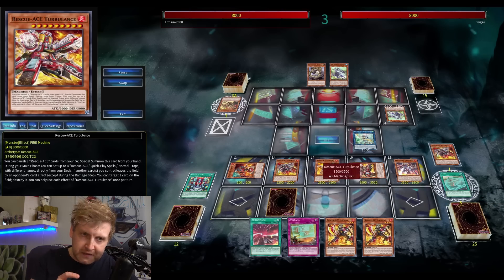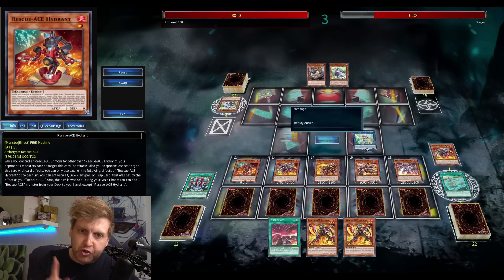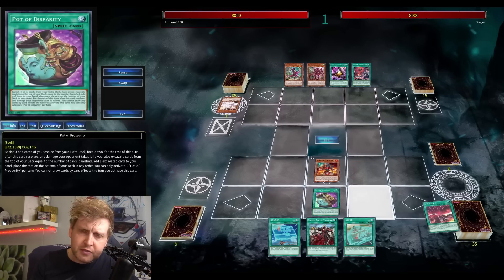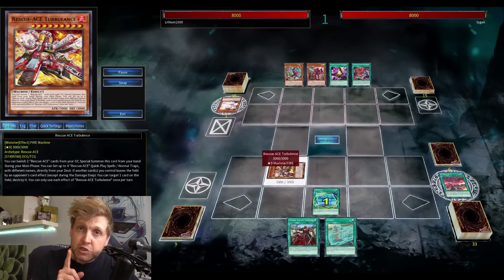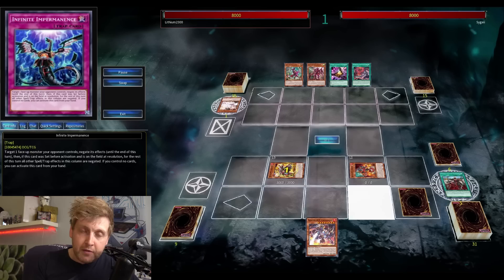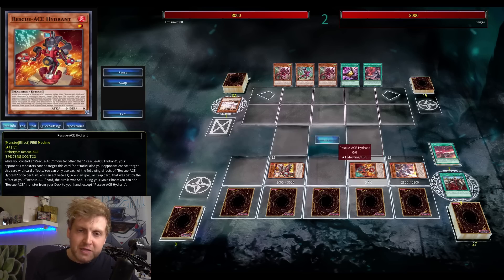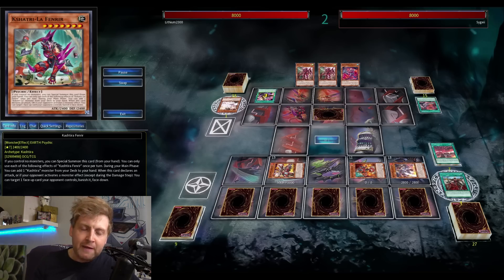The two new cards: the first is a level eight that's basically a Book of Moon — during your opponent's turn you put a monster face-down, but you need another Rescue Ace monster on your side of the field. You can get it on field similarly to Turbulence, but Turbulence needs two Rescue Ace cards banished while this new level eight only needs one, which is convenient. Its last effect is that when it's sent to the graveyard from the field, you can special summon one of your banished Rescue Ace monsters — fantastic for Link plays and Rank 4 Xyz plays.